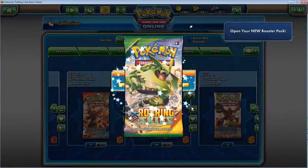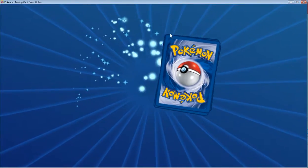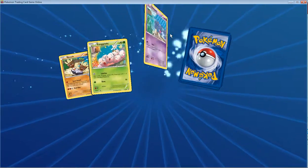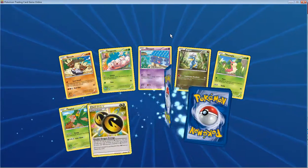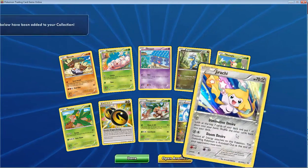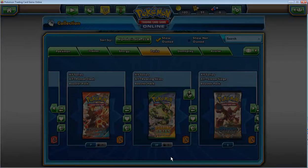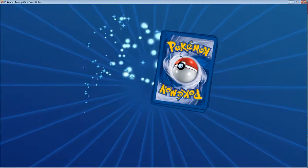Opening up the first Roaring Skies booster — oh, a Double Dragon Energy! I already like where this is going. Oh, and the Jirachi that searches cards — not bad. On to that second booster.